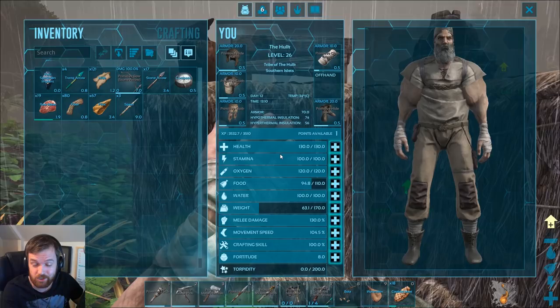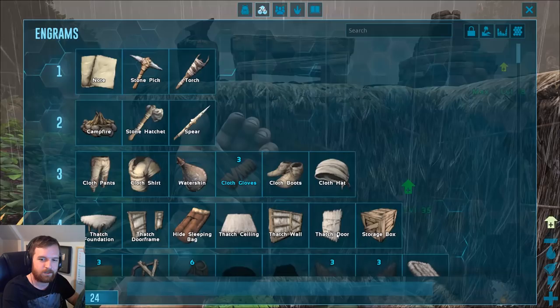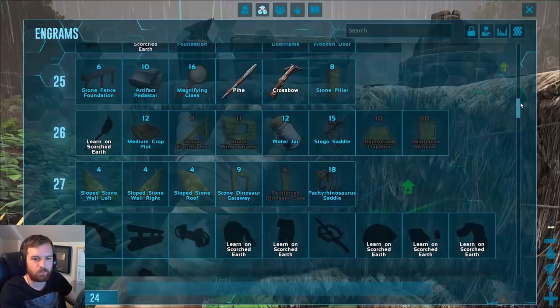What is the next thing we're going to upgrade? I'm thinking something along the lines of movement speed. We have 24 engram points — 24 is a pretty good amount. There were a few things we wanted to unlock — the medium crop plot is one of them. Let's get that.